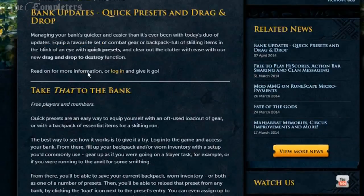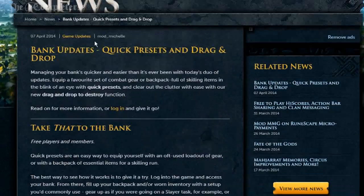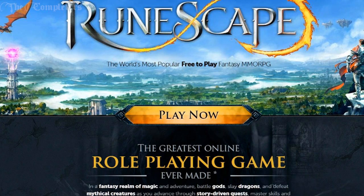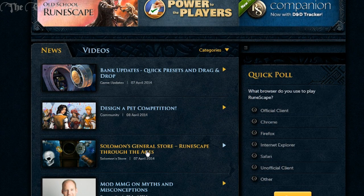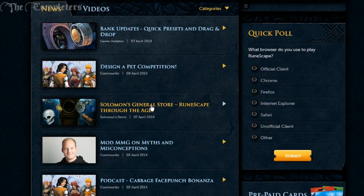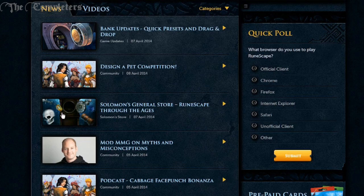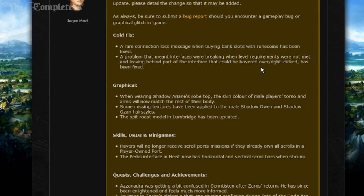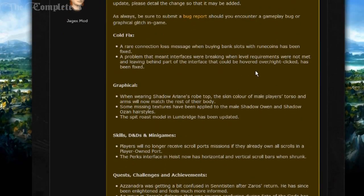Basically, that is the update — that is the bank update — there's nothing much else up here as far as I know. You also have the Solomon General Store with the usual stuff — emotes and the like — I really just don't want to cover it. Anyway, patch notes — these are a few of them, let's get into it.